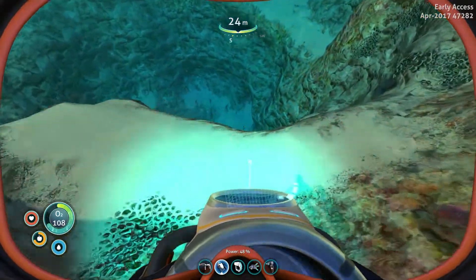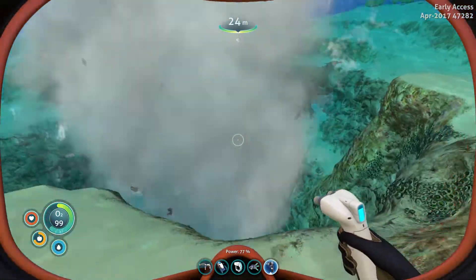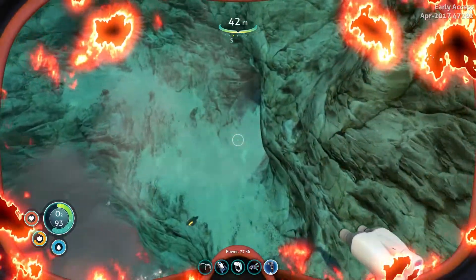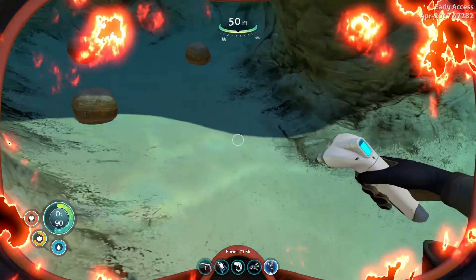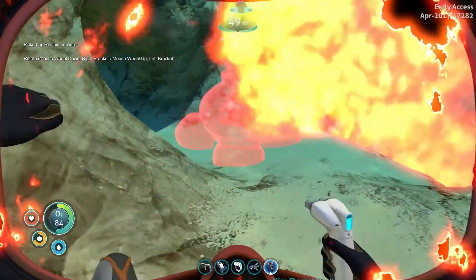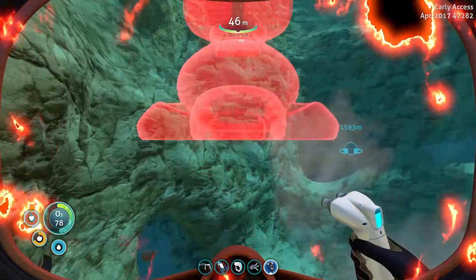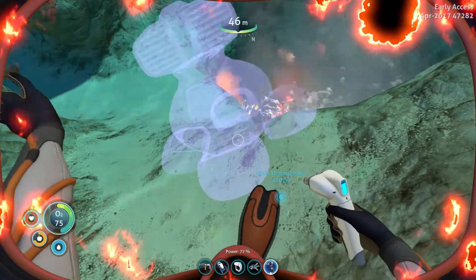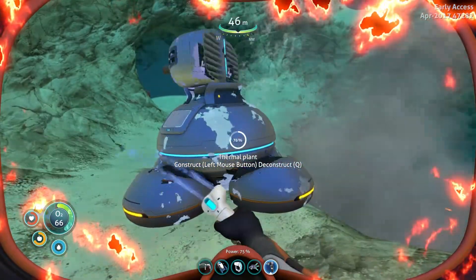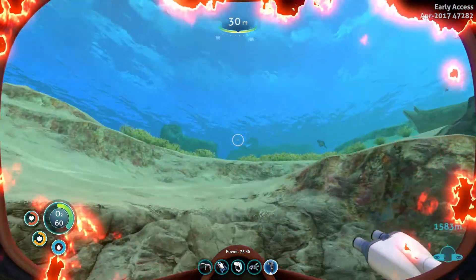So here's the thermal vent. That's what we're trying to avoid right there. But I think if we build it on the shelf right there, we'll be okay. Come on, thermal vent — there you go. Now hopefully it doesn't get hurt here, because if it gets destroyed, obviously this whole process is kind of pointless. It doesn't seem to be getting hurt, so that's good. Now we're going to get out of here.